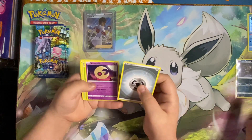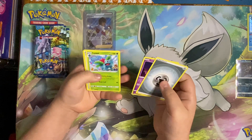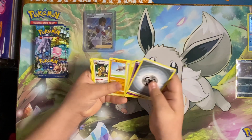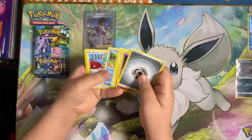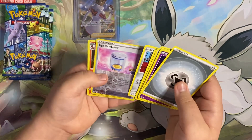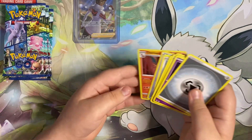Metal energy, metal energy, Lunatone, Ivysaur, PokeStop, Bidoof, Onyx — Magikarp, reverse Egg Incubator, and a holo Charizard!